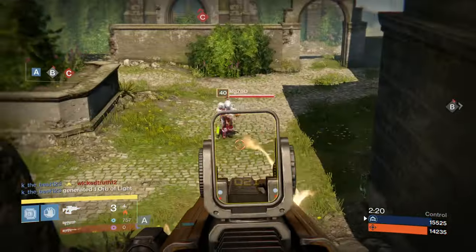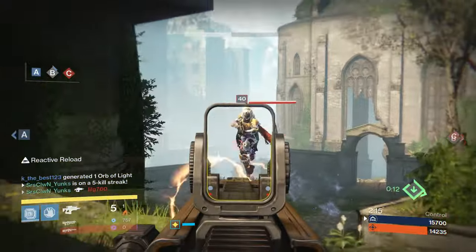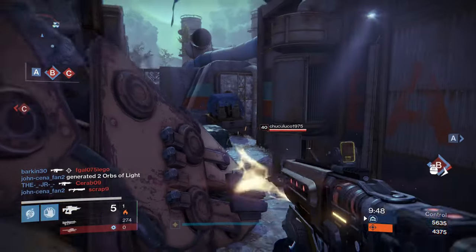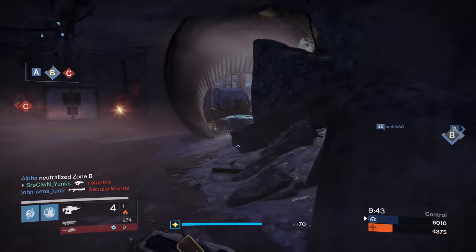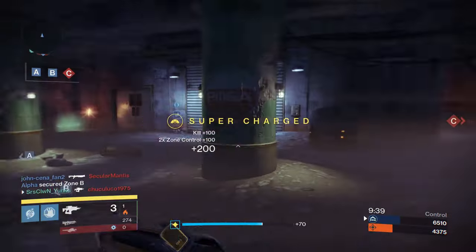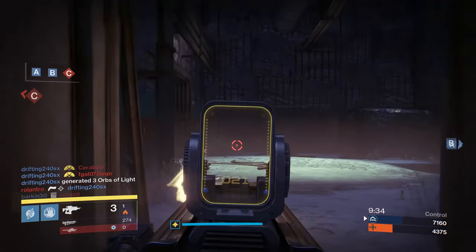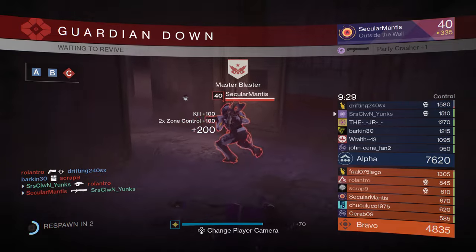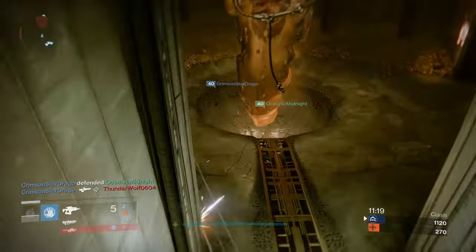Praetorian Foil will deal 50 damage per projectile and there are seven projectiles in each shot, so you will have to land at least four of those projectiles on your enemy in order to get a one-shot kill. Now if you're running Accelerated Coils on Praetorian Foil, you will deal 48 damage per projectile, so your projectiles to kill increases from four to five.